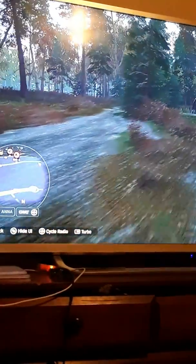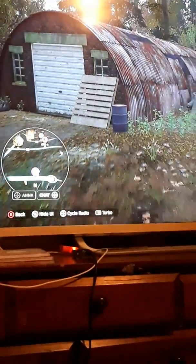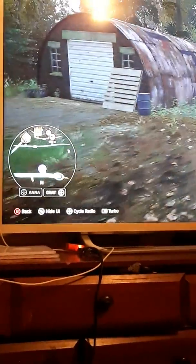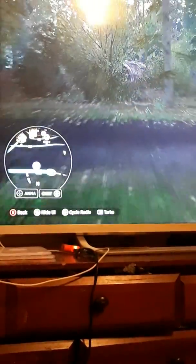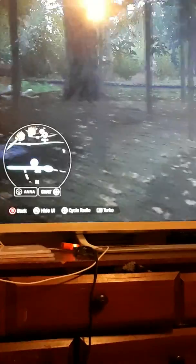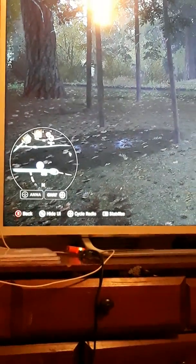There it is. Now if y'all pay attention to my map in the left corner, you'll see as I back up, my drone is moving away from the little barn and now it's just a little purple icon. So now we can turn around and go to the truck.